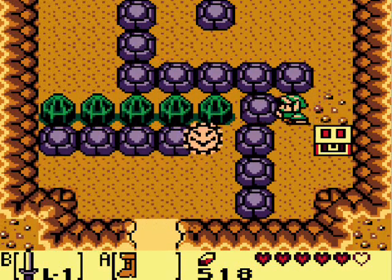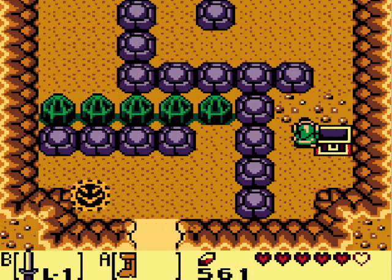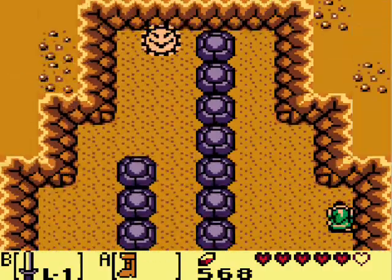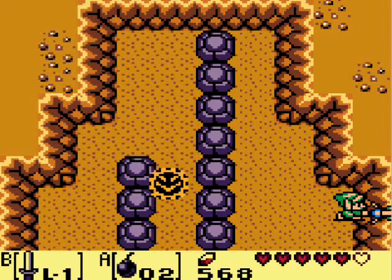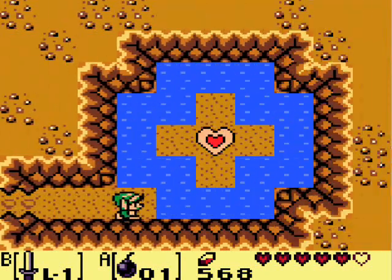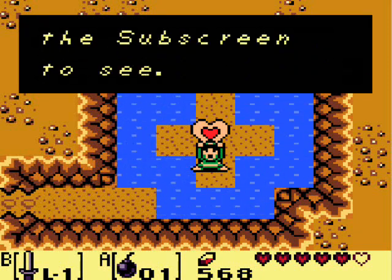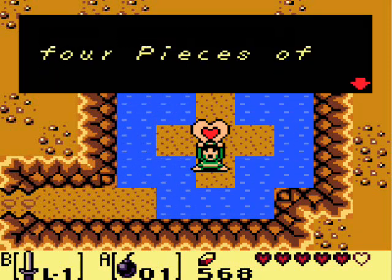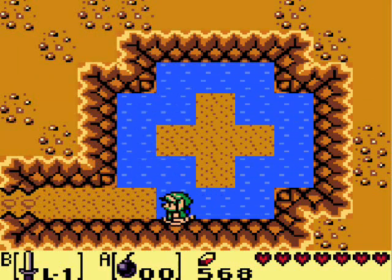That most people don't find because who would randomly place bombs on a wall? That's why this only gives you 50 rupees and you're left thinking why was it so protected? Well — look at that. There's a heart piece, which should be my fourth, so I got a whole new container. Now you have a complete heart container — that makes seven. Sweet. That was my last bomb.